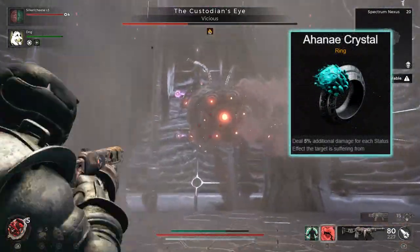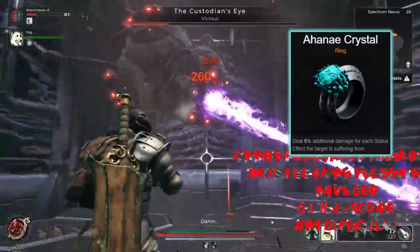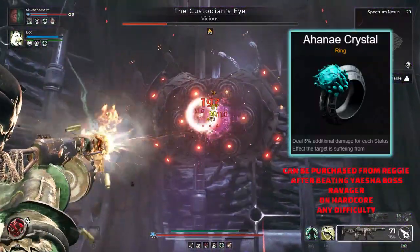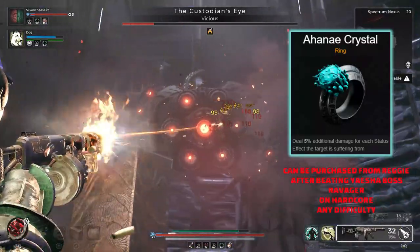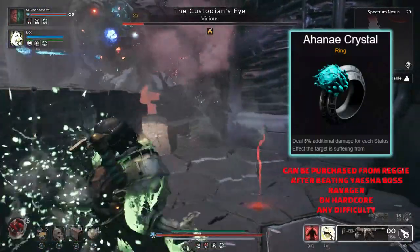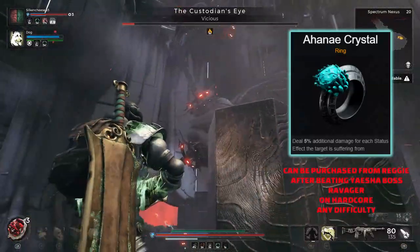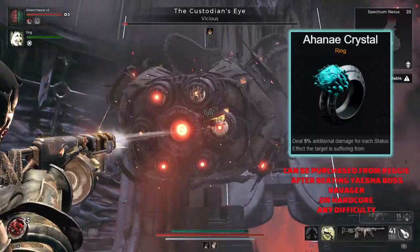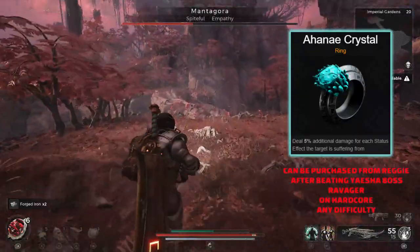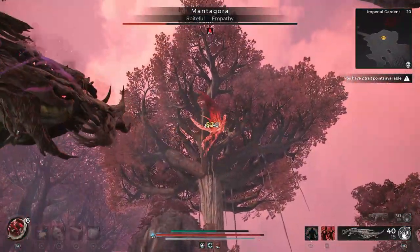Last but definitely not least, and actually one of the strongest rings in the game within the right builds, is the Ahane Crystal. Hopefully I'm not mispronouncing that name, but this ring is absolutely amazing for anyone that wants to try a status build, especially if you're using quite a few statuses at once. It's going to deal 5% additional damage for each status effect that the target is suffering from. I've been able to get around 4 on a target so far — you may well be able to get more, possibly up to 5. Even at 4, I believe it makes it the strongest damage dealing ring in the game for how much percentage it gives. 20% is massive, and even 5 or 10% if you're just doing one or two statuses on an enemy can mean you dwindle their health very, very fast. Definitely worth having in any status build as long as the target is affected by multiple statuses.